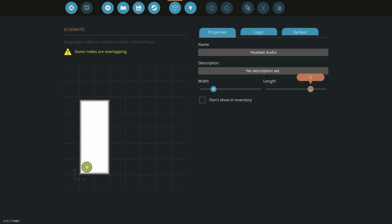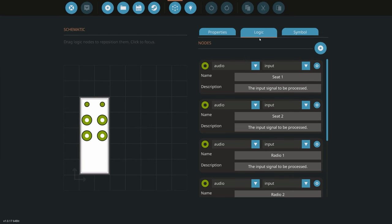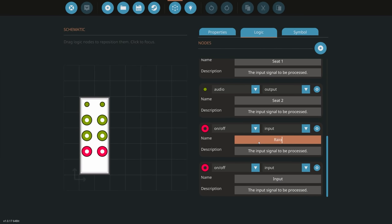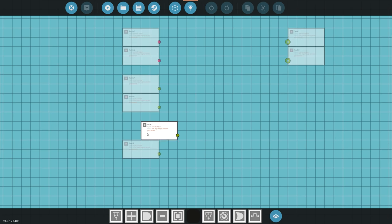We can make the microcontroller a bit larger and spread everything out. We reorder the nodes: seat one, seat two, radio one, radio two as inputs, and seat one and seat two as outputs. We'll also need two additional on/off input nodes — one for radio one and one for radio two — to detect if each radio is actually communicating and receiving audio.